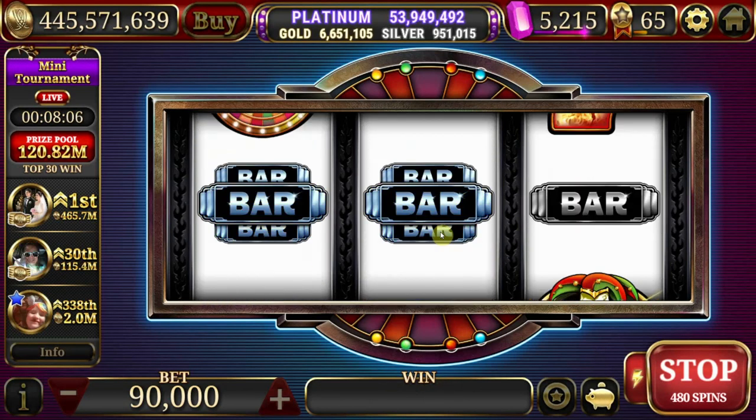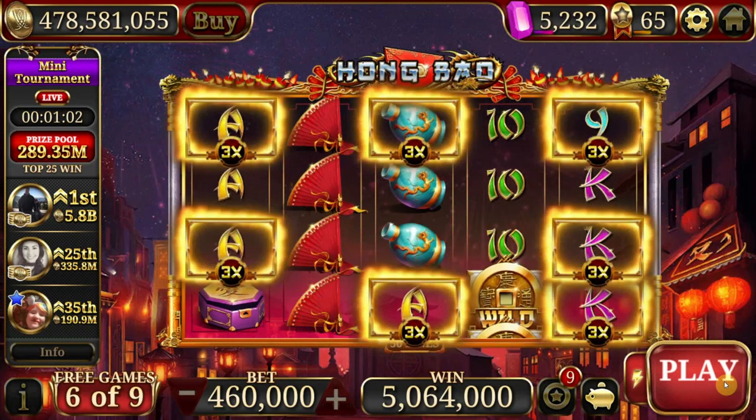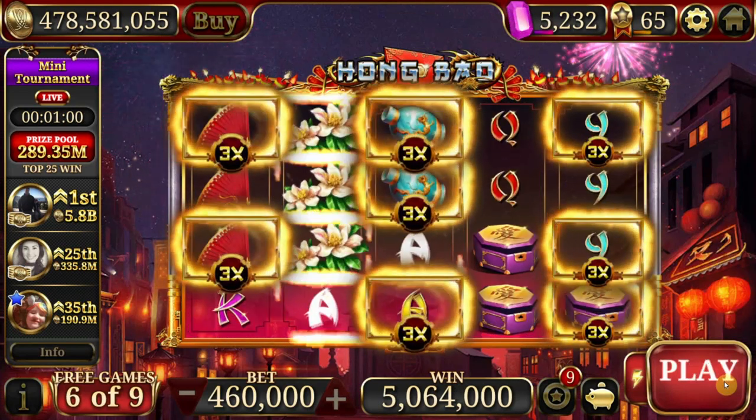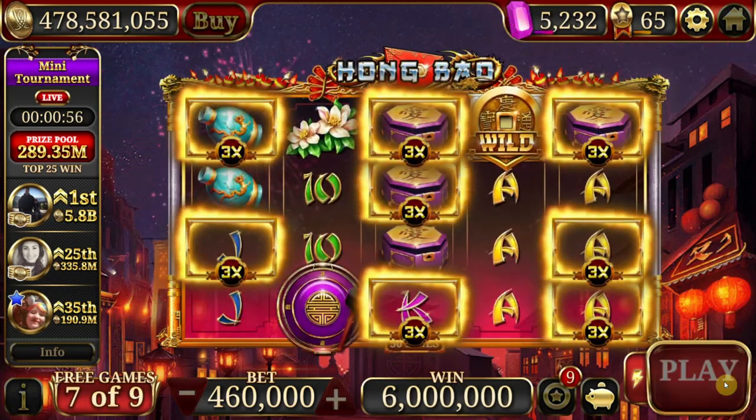Next step — be sure you have enough gems. If you already know the best way to beat the Scratchers by using Hong Bao Hyperbonus in other slots, this should be pretty easy. But if you don't, I've got the strategy video linked in the corner card.